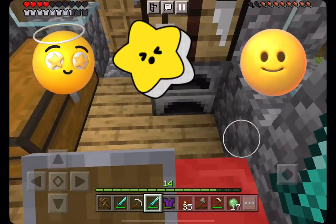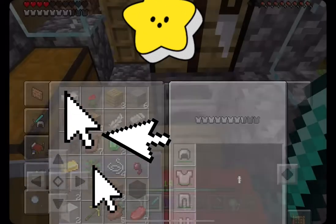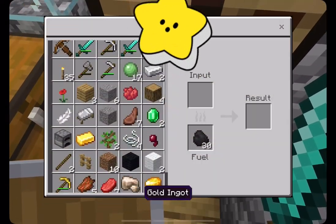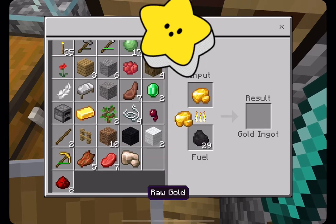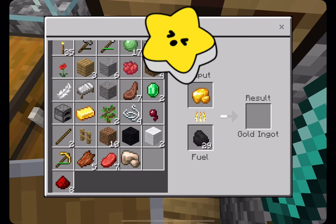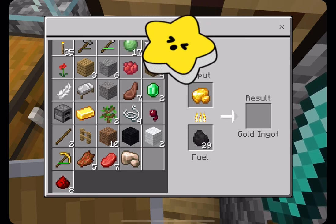Hi guys, and today we will be doing how I found my first golden ore. So I went to visit a nearby village and I decided to trade some of my emeralds for some good stuff, and also to rob the villagers.